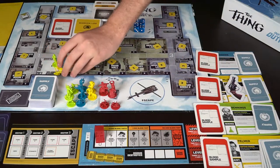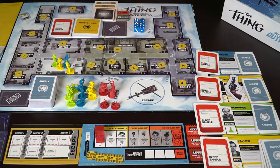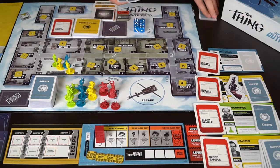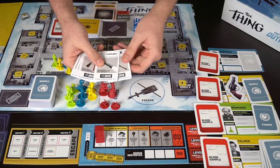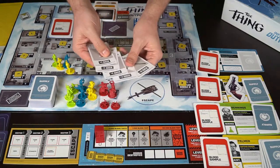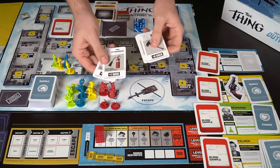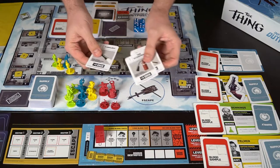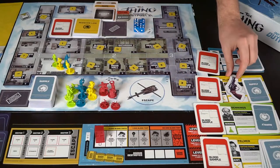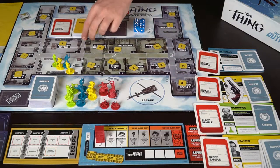There are three sections of the board. Everybody gets five cards in their supply and can look at them privately. For example, this guy has an axe, flashlight, flamethrower, fire extinguisher, and copper wire. The cards tell you what dice to use and what abilities they grant — a flashlight lets you go into an unpowered room, and a fire extinguisher removes smoke or fire. We're going to start with MacReady as captain because everybody loves MacReady.